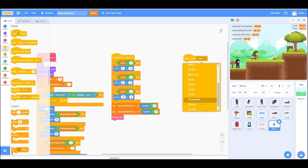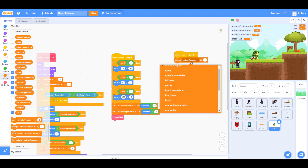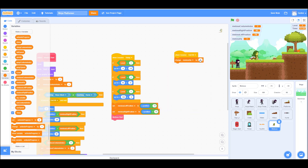When the Medusa got hit, we will change the Medusa HP by negative one. Then we'll have to check the HP value.